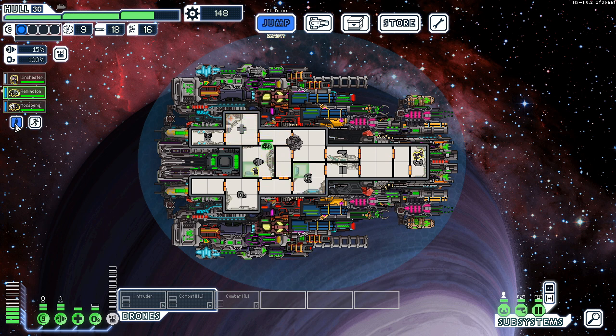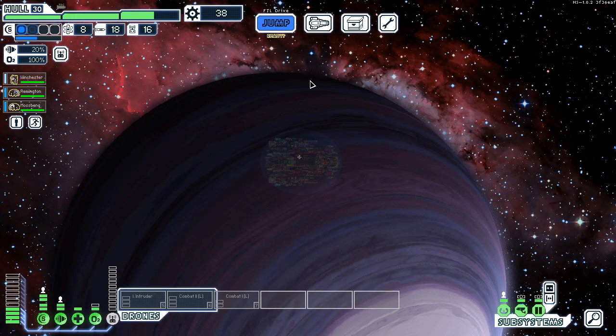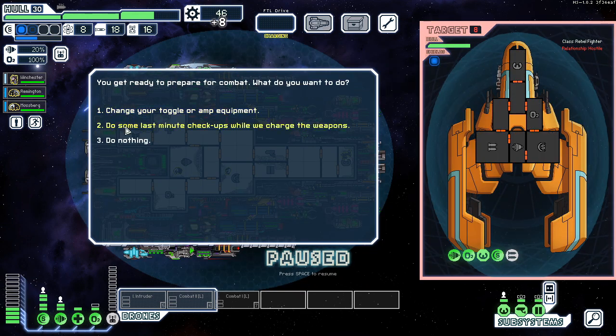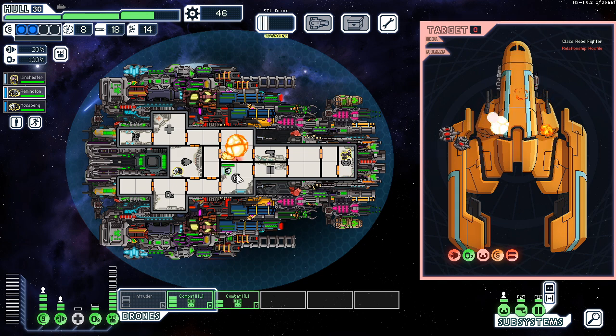Mossberg can just pop a couple of these off and we'll sell them for junk — it's a nice desk lamp. I don't think we want to buy anything here, I think we just want shields. Surprise — I'm not going to die to no shields today. Eight dollars and then murder him, that's a classic trick. We get a defense drone and then really focus on shields at that point.